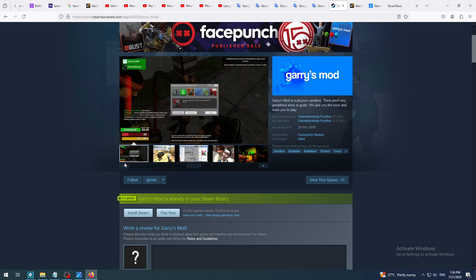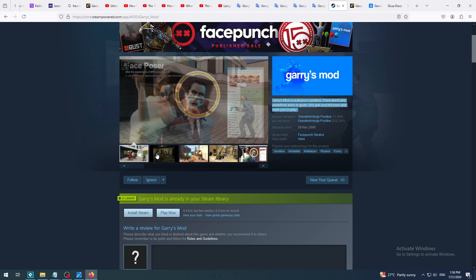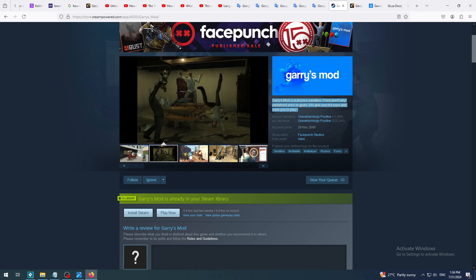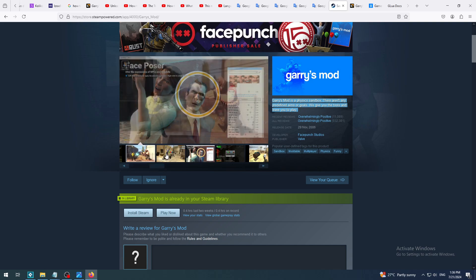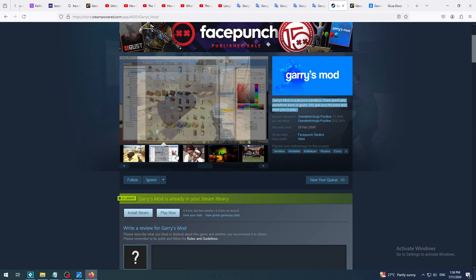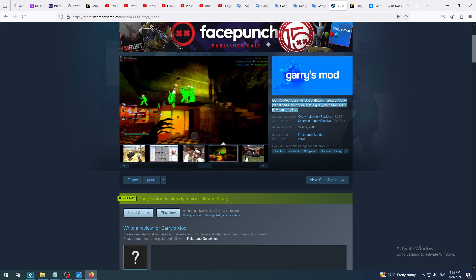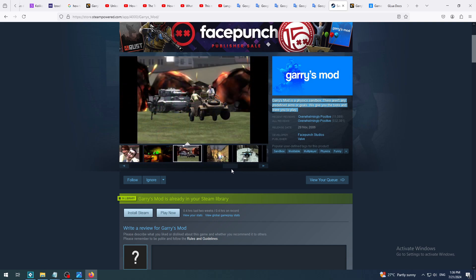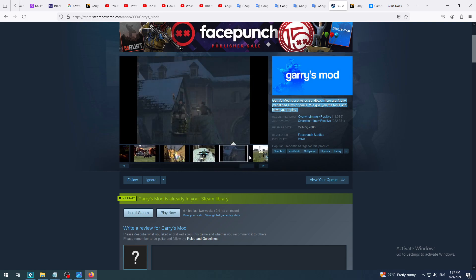Garry's Mod, as you can read here, is a physics sandbox with not much predefined goals in it. It's like some kind of game engine with physics and lots of materials and models and features for you to combine, play with, and make your own modes, games, or experiments.